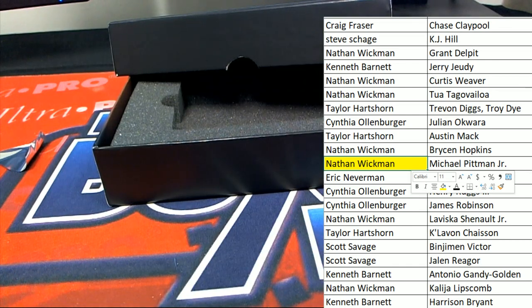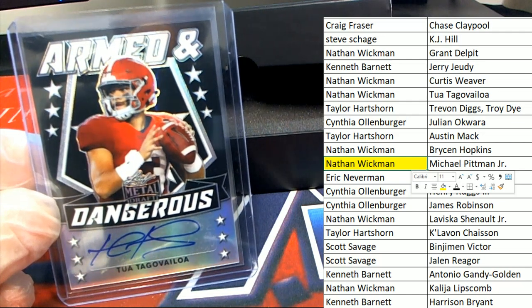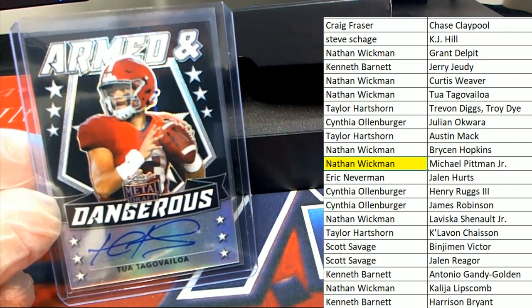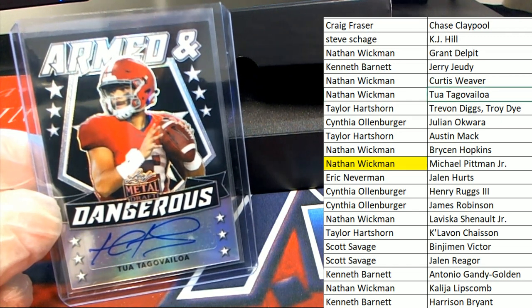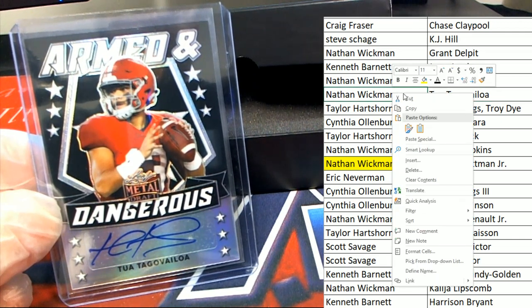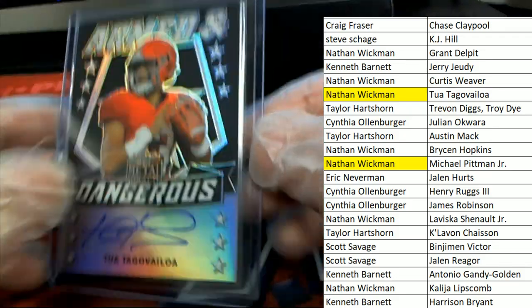And then we pulled the monster out of the break — the Tua, armed and dangerous. Is owned by Nathan as well. So Nathan came out with 3 out of 5 in the box break, pulled a monster Tua.